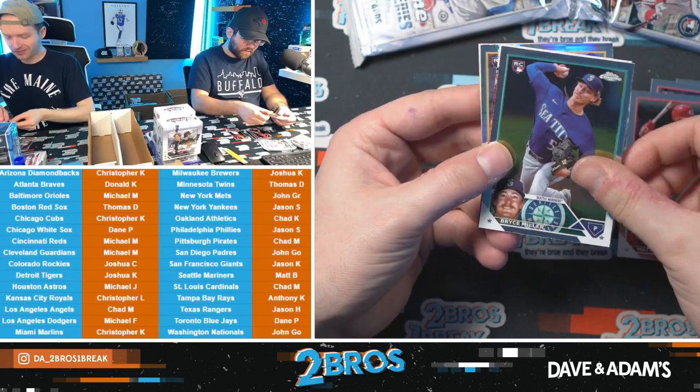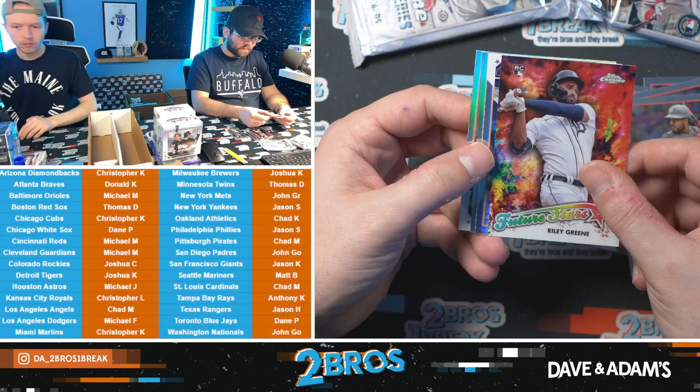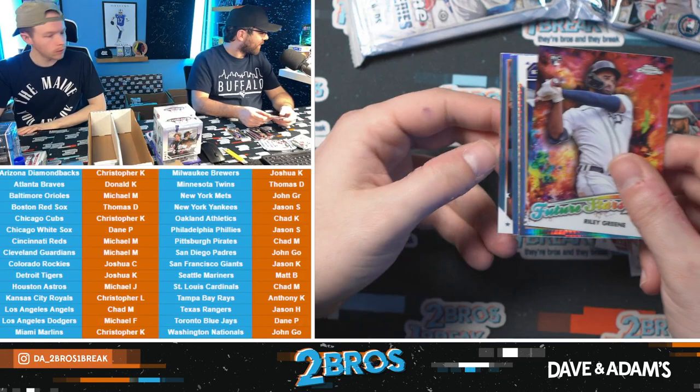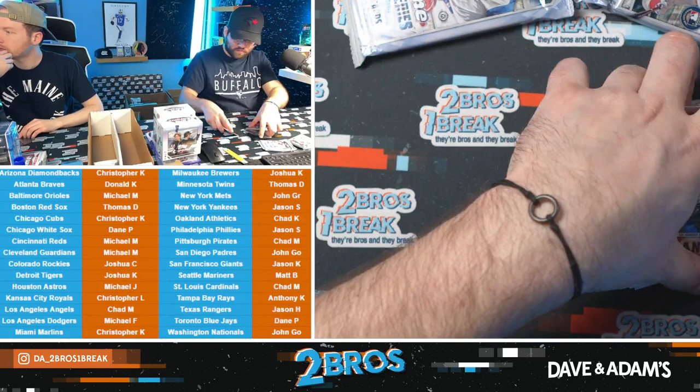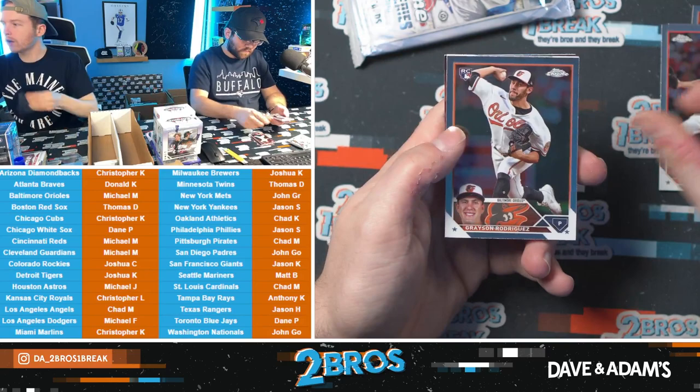Bryce Miller — that's a nice one. Future Stars Riley Green. We have the Action Stars and Future Stars of Riley Green — decent start for the Motor City Kitties. My one baseball future I currently have is Michael Harris the Second to lead the league in hits, plus 8000. I threw ten bucks on that. The only problem is he hits eighth — he's not going to get the plate appearances.